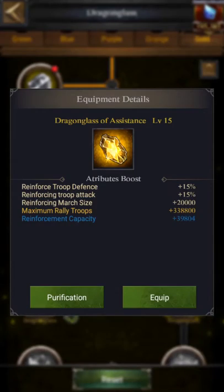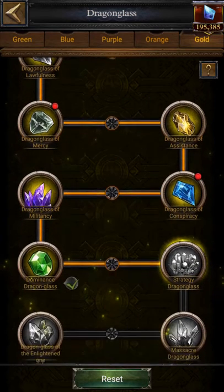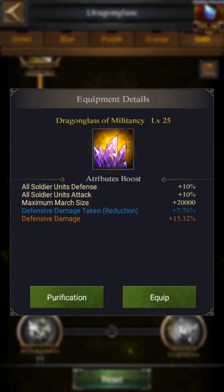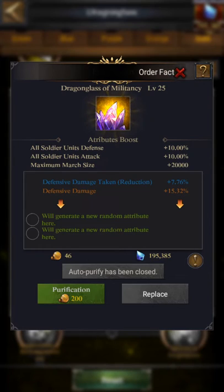You should choose level 15 to be set up like this, and maximum rally troops should be chosen as the main buff on it — it should be gold. Then you would put level 25 for defense, and you should choose defensive damage and defensive damage taken.